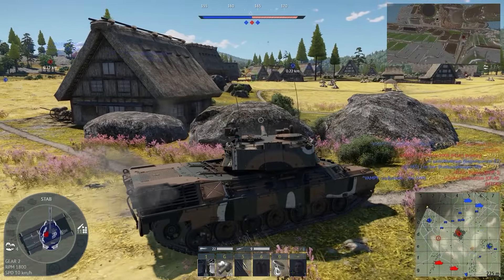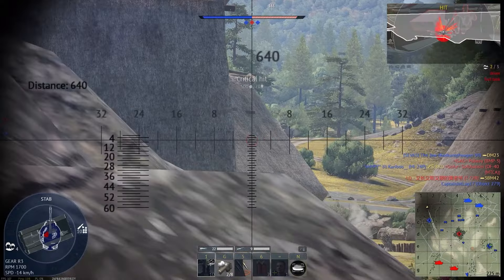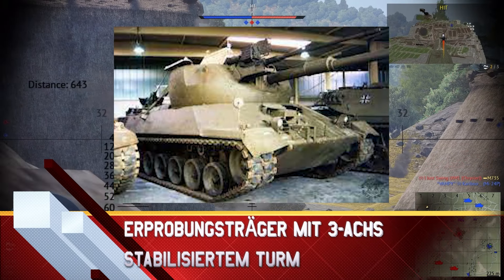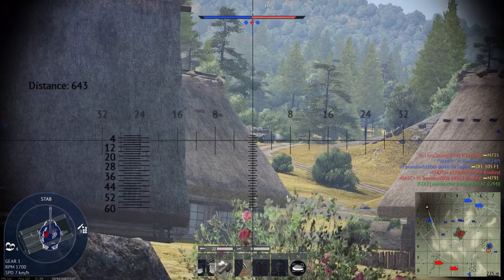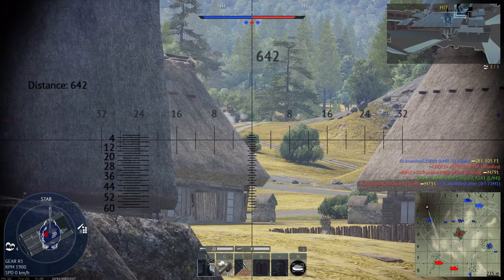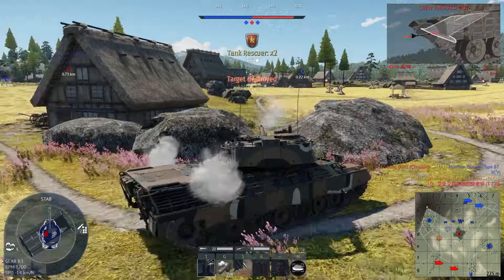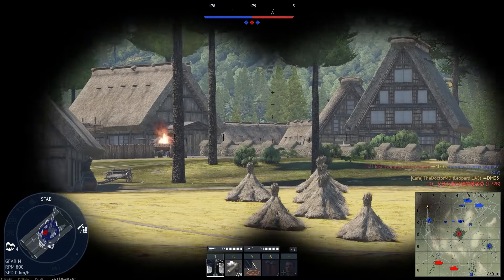The Leopard 1A5 was eventually acquired by nations like Italy, Greece, Denmark, and Brazil, and found its way to the present-day conflict in Ukraine. A special test platform based on the Leopard 1 — known in War Thunder as the TERN-3 — tested a three-axis stabilizer on a 105mm gun. The turret was stabilized on all axes including the roll axis, with a 30mm gun coaxially mounted and the turret being a round capsule housing the gunner, commander, and autoloader, while the driver remained in the hull. Only one was built in the 1960s, and the three-axis stabilizer concept was eventually abandoned.